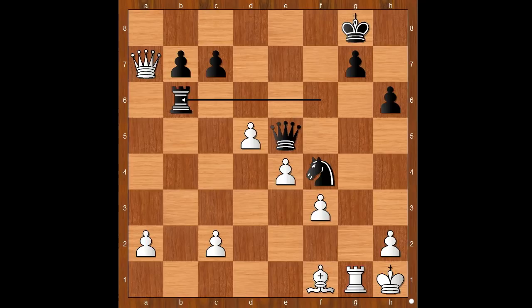This is the key move: d6. What did you notice that's special about this move? If c takes on d6, then queen takes on b6 of course.